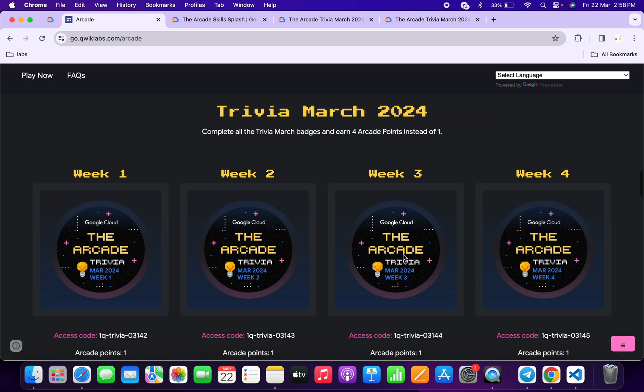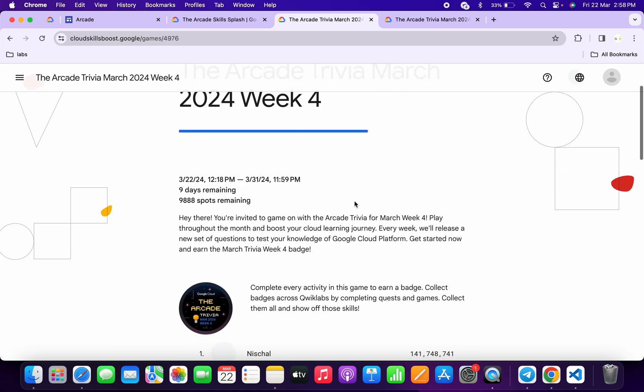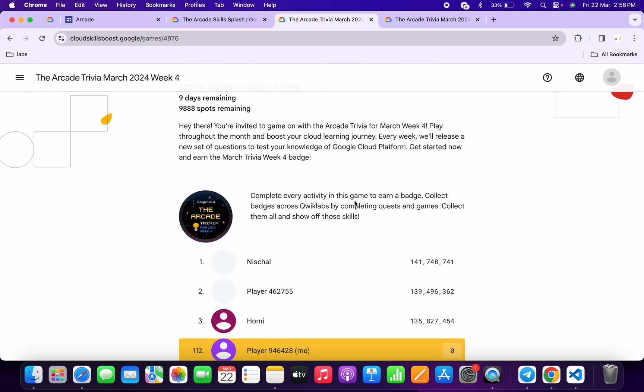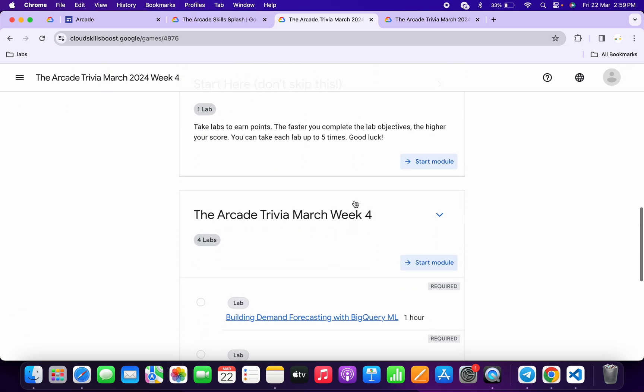If you scroll down more, you can see Week 4 of the Trivia is also live. Basically what you do, you have to just copy this access code, then click on the 'Start' button. You'll come back to this page — scroll down, and you'll get to join this game. Just paste your access code over there and you are part of this Week 4 Trivia.